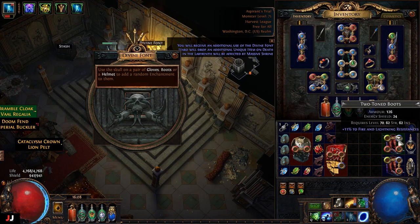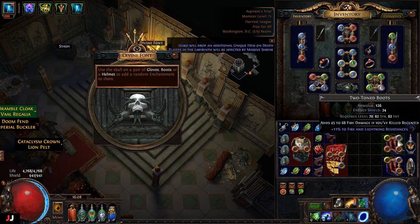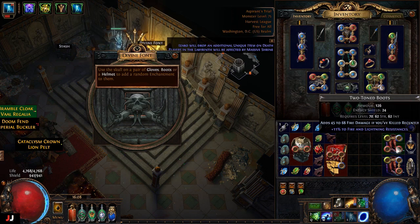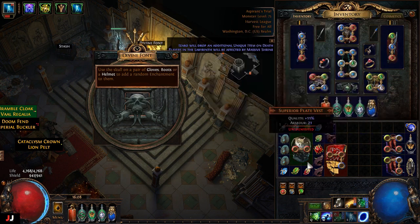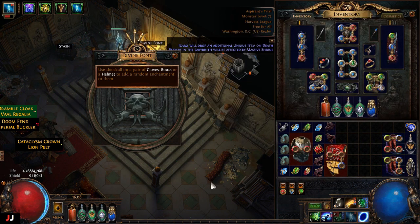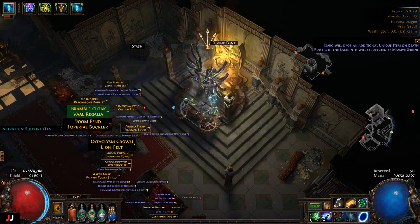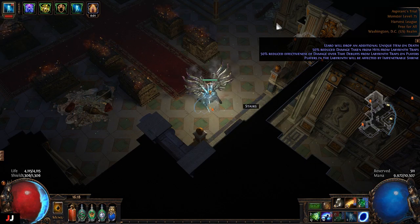We got a double enchant — I just put that one up for an exalt. The other one I'll look at after the video. For this lab we made two chaos; the gems aren't worth much, plus a fusing, and hopefully those enchanted items sell.